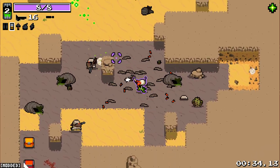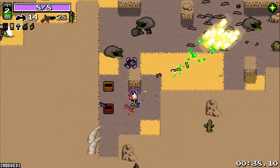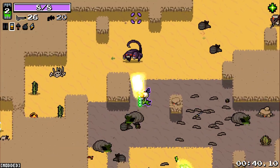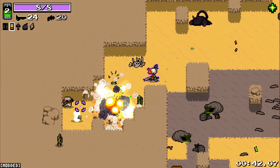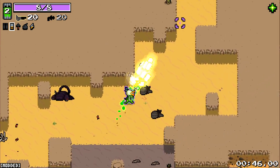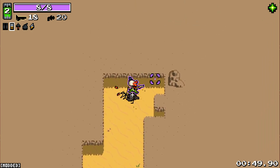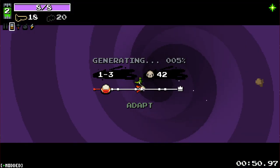I might grab the crossbow there as well. In fact, I'm going to grab the energy pistol — laser pistol. I'll get it right one day. But this gun just makes me want to go fast. It wants me to be Sanic. And Plant is a good character for that.